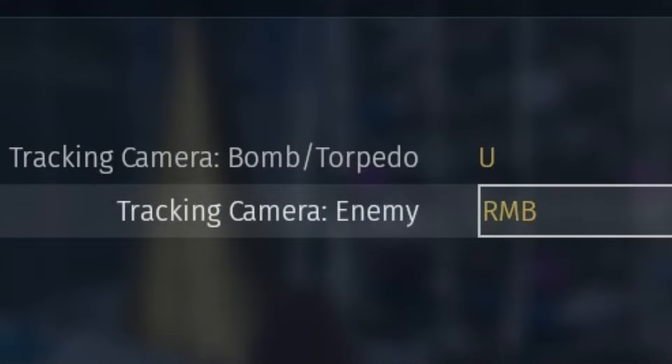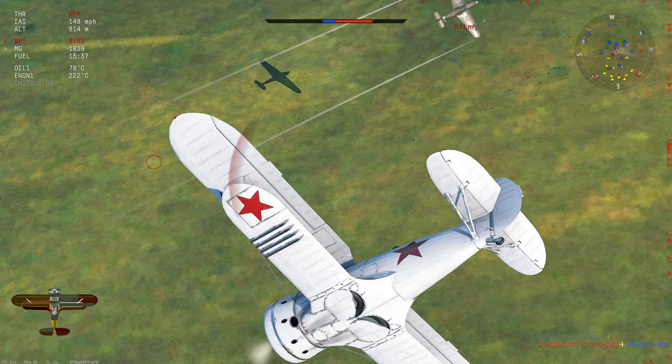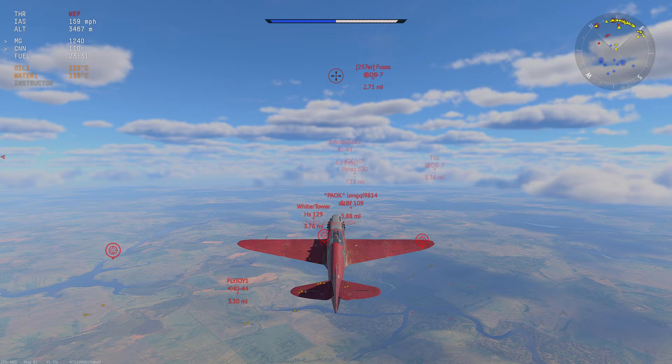Now let's look at the settings. Remove the tracking camera setting — it is terrible. You can't see anything, you lose sight of where your cursor is, and you end up struggling to track targets. Get rid of it.